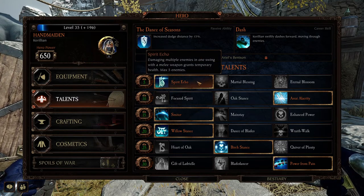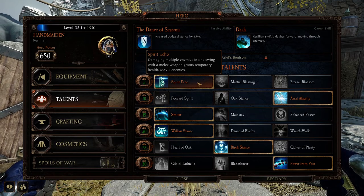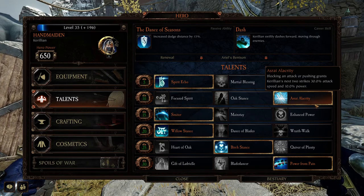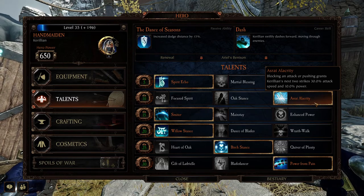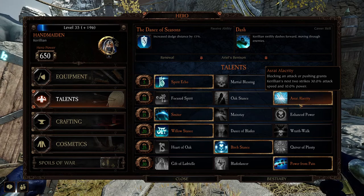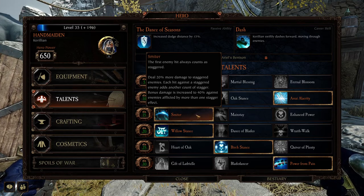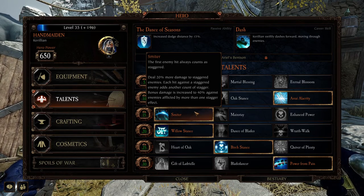The build we're going to be using has Spirit Echo — damaging multiple enemies in one swing with a melee weapon grants temporary health, maximum 5 enemies. Asari Alacrity (I can't say it) — blocking an attack or pushing grants Carillion's next two strikes 30% attack speed and 10% power. It's very good though. And Smiter — first enemy hit always counts as staggered, deal 20% more damage to staggered enemies. It's the stagger-y one.